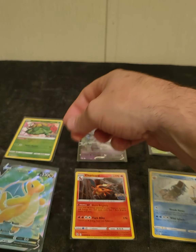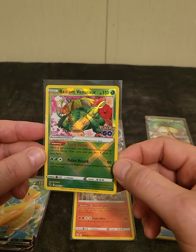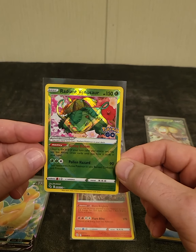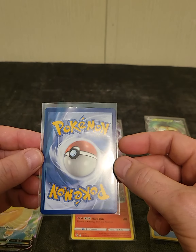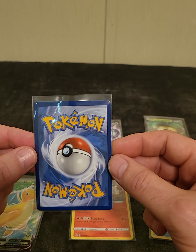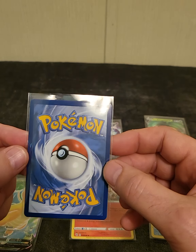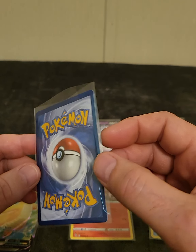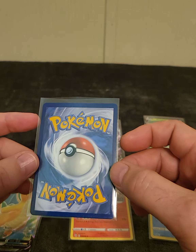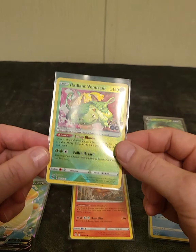I'm going to check out the back of that Radiant Venusaur — I may send this one in for grading. That is a very nice card. Centering looks good, not really any whitening on the corners, the corners look good, the edges look good. I believe I will send this in for grading. That will be my first card I send off for grading since I started these videos.